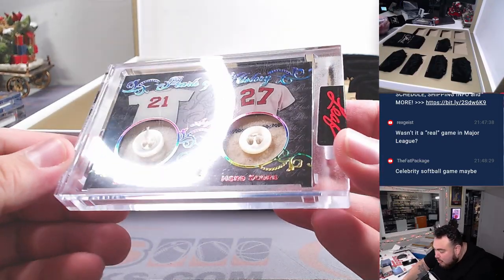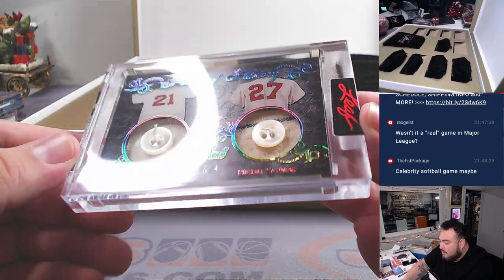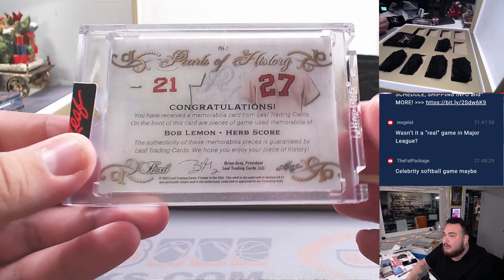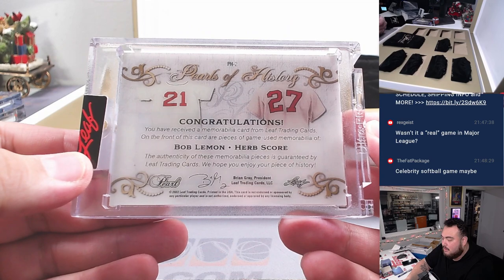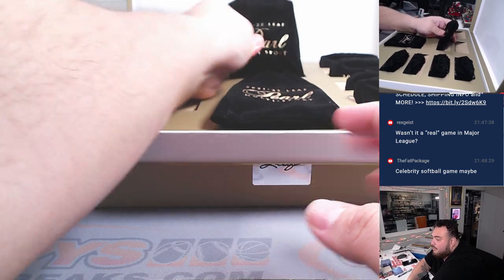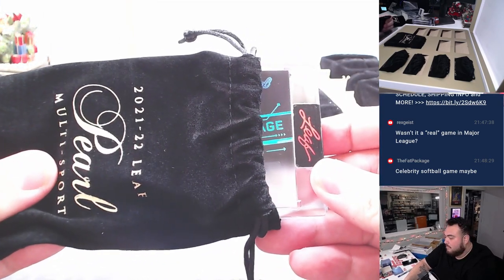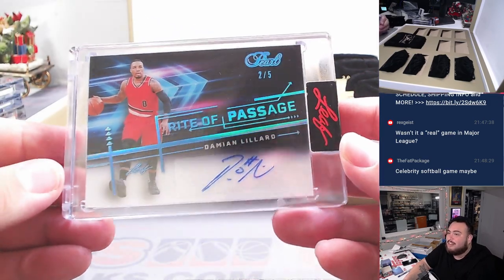And a two out of two — Bob Lemon and Herb Score, Pearls of History. Damn, that's kind of cool. I know Bob Lemon — probably played around the same era. Where's the old school guys at? Very nice. I guess I'm just going to go from left to middle to right. Dame Dolla Dame — two out of five — Rite of Passage.